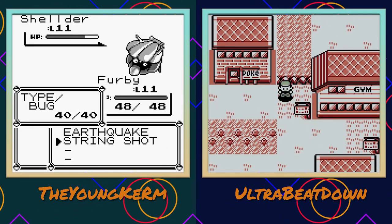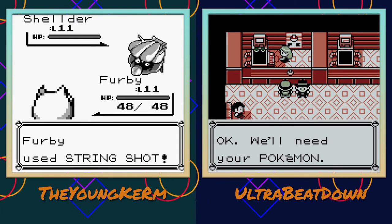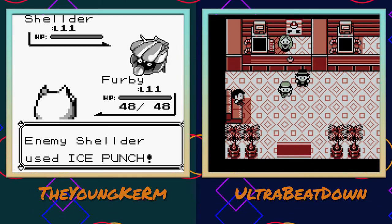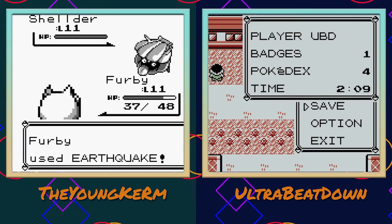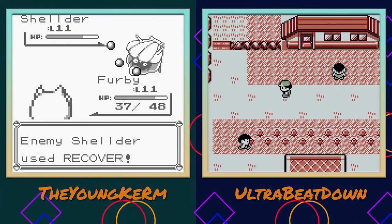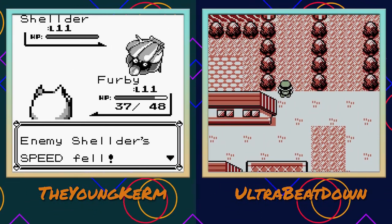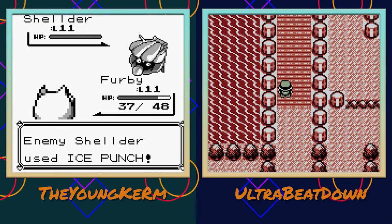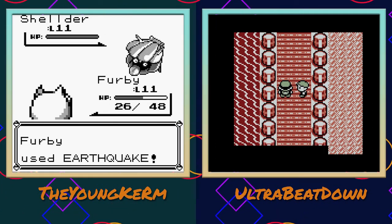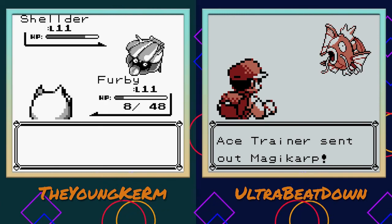Maybe I'll lower its speed so I can get off two Earthquakes before it can Recover. Not a bad strat, because it just keeps recovering. Oh, it's got Ice Punch too - that's not gonna be good. All right, I'm gonna have to leave and heal already. I think Recover is a priority move too? Because that's definitely not a priority move - I really think there's only one priority move in this entire game and that's Quick Attack. But they don't have PP, so it will Recover for the rest of its life.